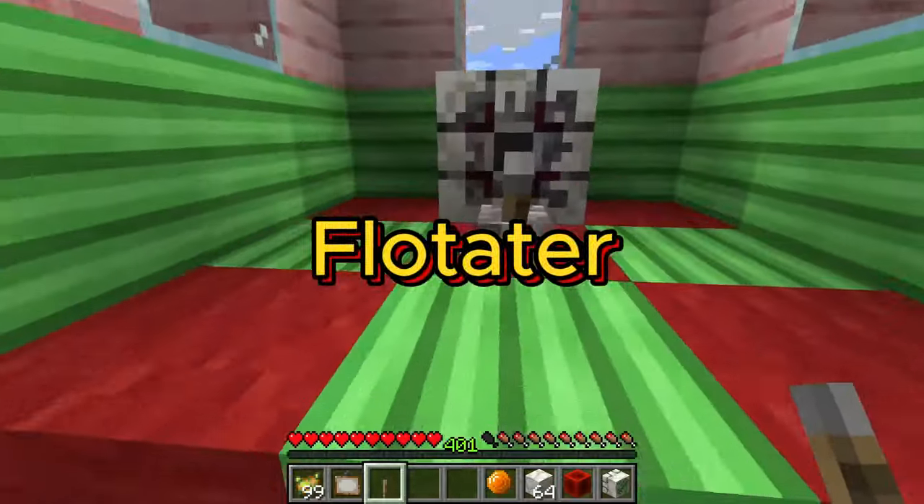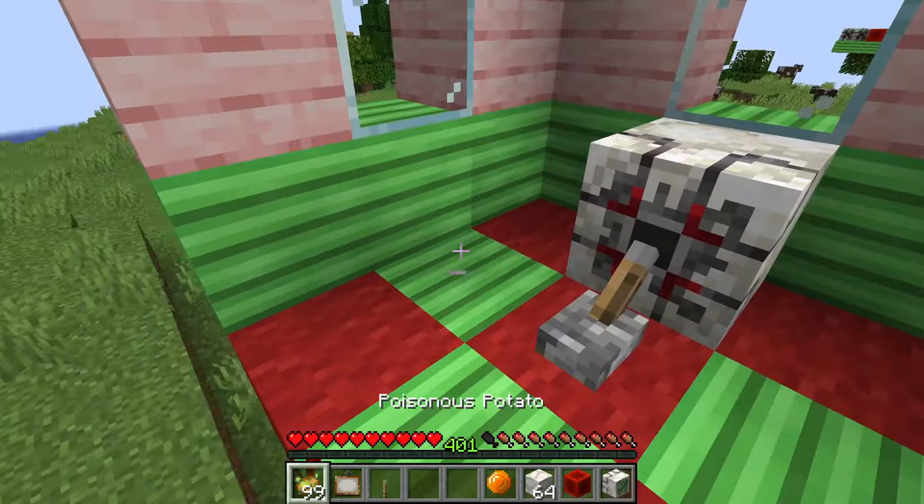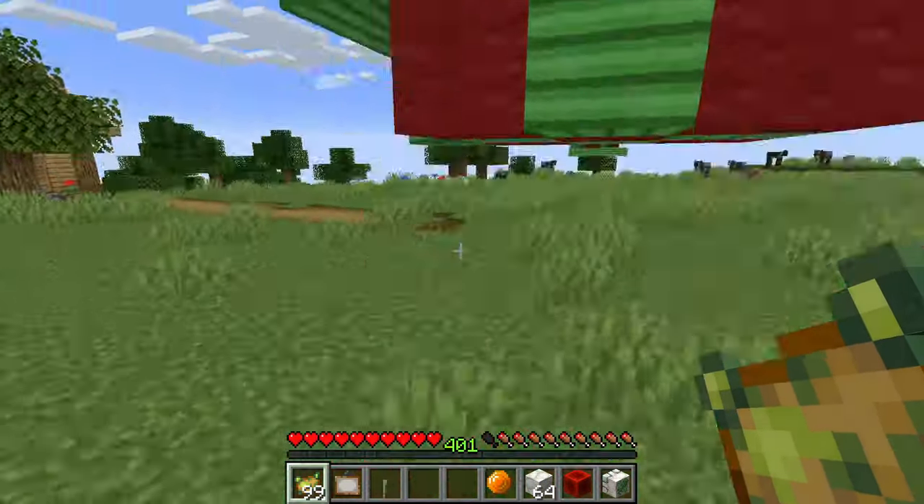Let me show you the floatator. This is one of the most incredible features Mojang have added in a while. Just a single one of these will allow your entire house to float away.